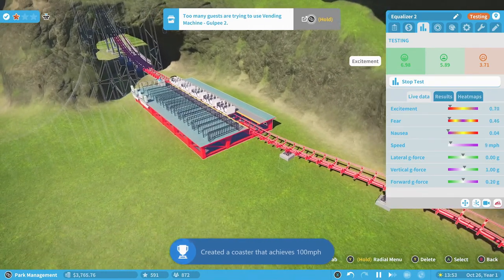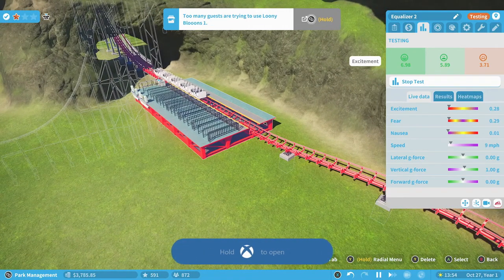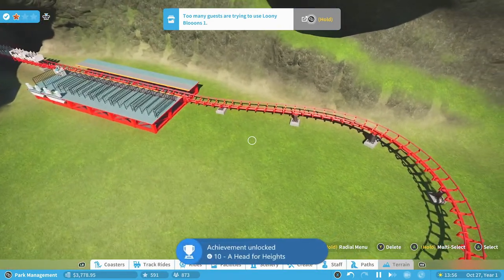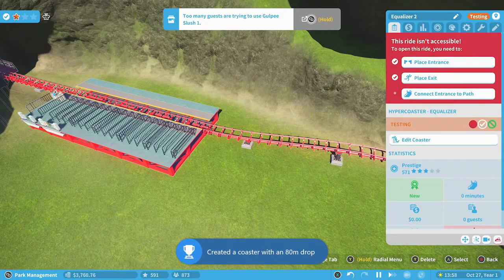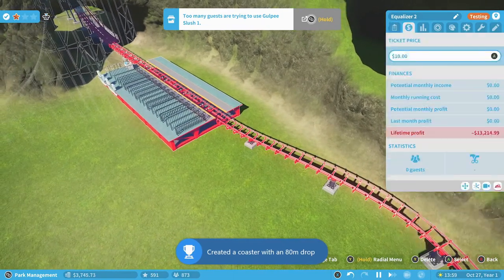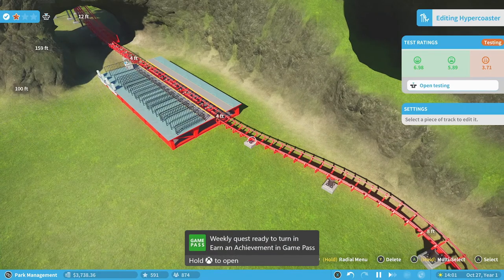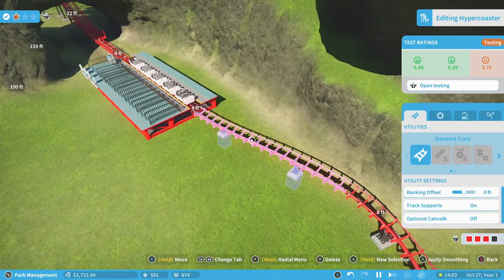Apparently the coaster went over 100 miles per hour. And it also — let's see — created a coaster with an 80 meter drop. I guess that was over 80 meters. I set mine in feet so I'm not really tracking the meters too much.